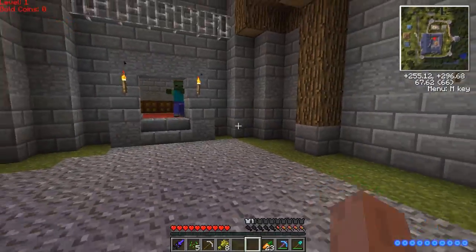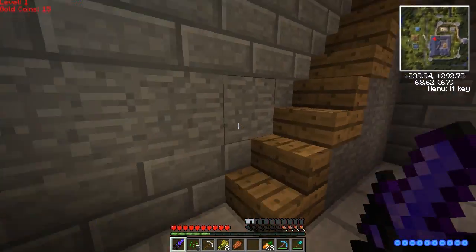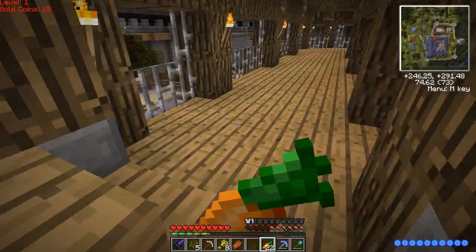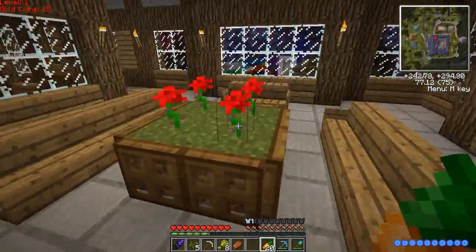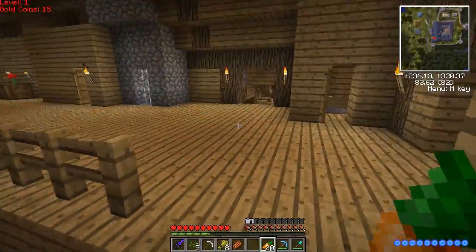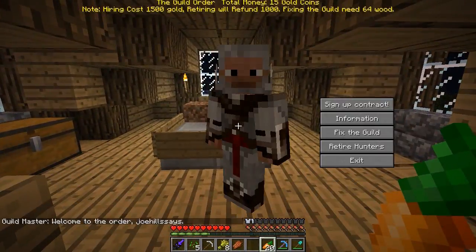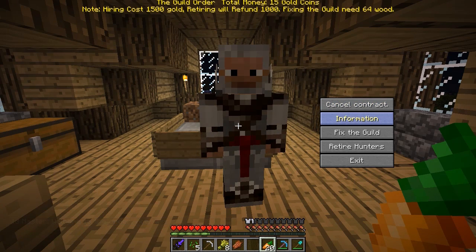Oh, that's a zombie. I've got an Ender Sword — that was pretty eviscerating. Excellent. Let's eat some carrots just so we have keen eyesight. Where you at, Guildmaster? Is his name Guildmaster Pete or Guildmaster Frank? What up, Guildmaster F? The Guild Order — total money: 15 gold coins. Hiring costs 1,500 gold. Sign up contract. Information. Exit.